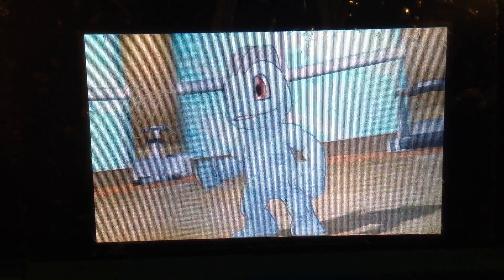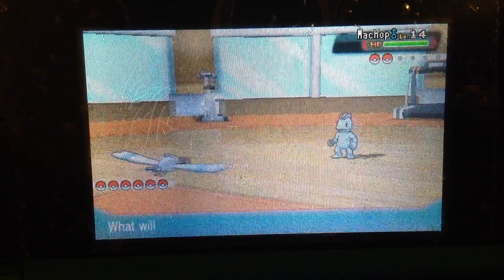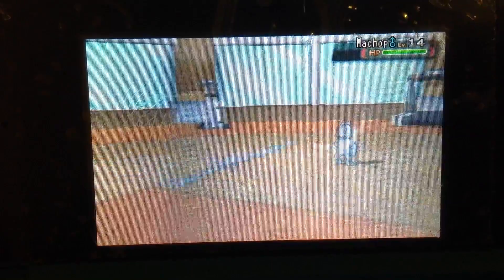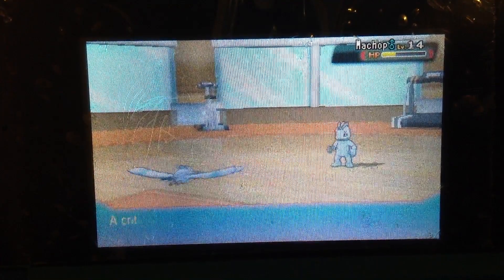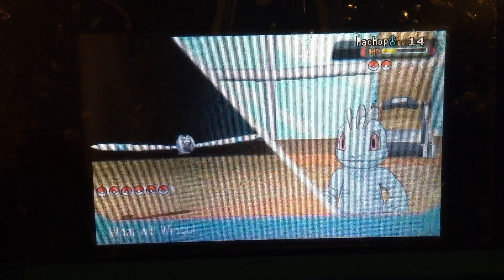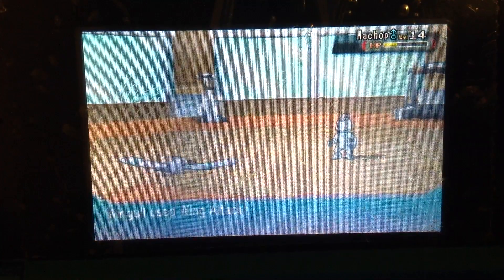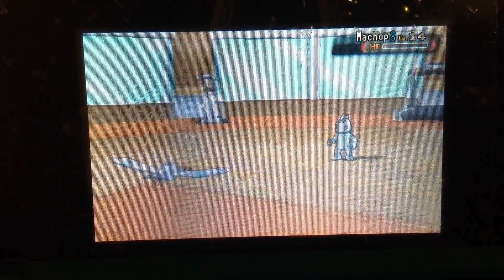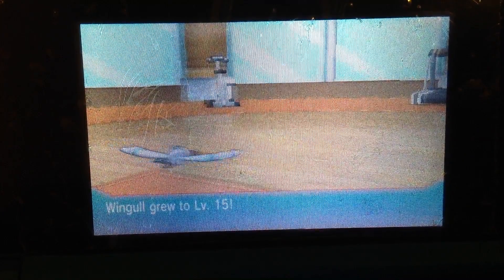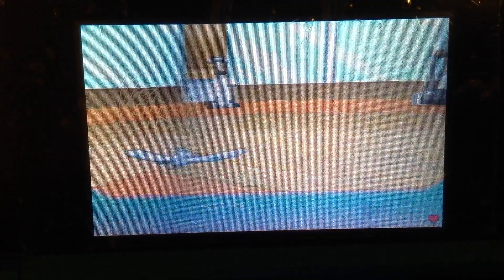He's sending out Machop, and I'm sending out Wingull. I'm gonna use Wing Attack - accurate hit! He uses Seismic Toss - look at that, that's the Earth! I didn't know Machop had the ability to fling me all around the Earth. But it's Seismic Toss, it's a huge impact. Wing Attack took him out, and he didn't even use any potions - now that's a baller right there.